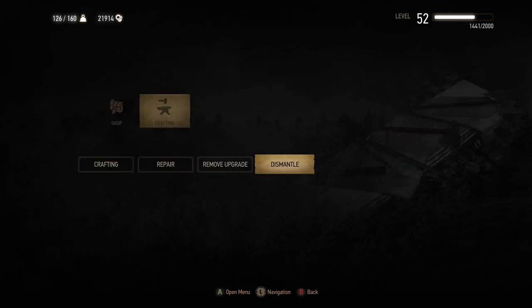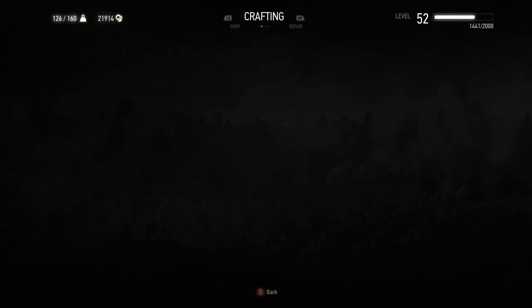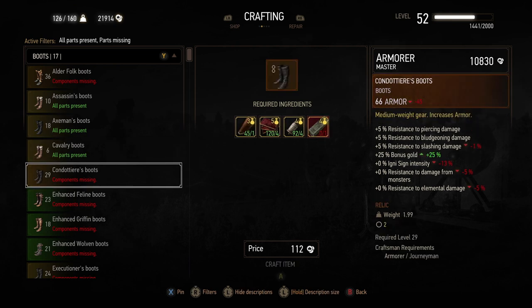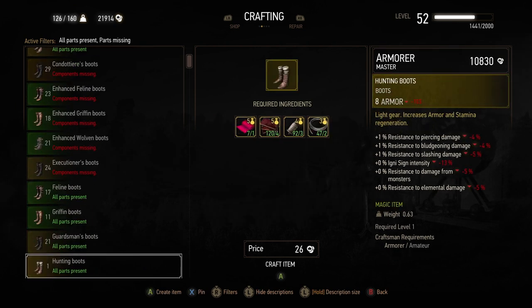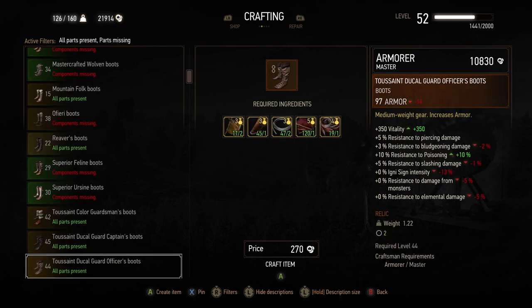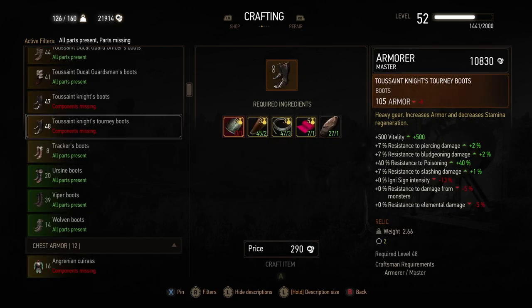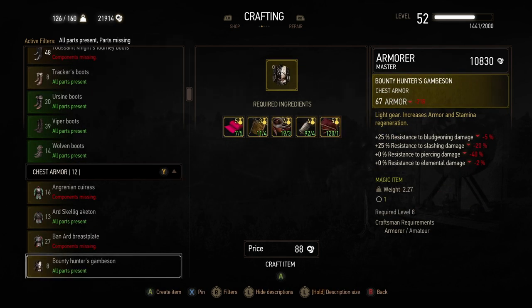Going back to crafting — as you go through all the diagrams you've collected, you can decide whether they're good or bad for your character. My character in the top right is level 52, so I'm very late in the game. But if I flick through, I can see what might be of interest. Even if I built this one, it's not as good as my current stuff — it says 'Armor minus 6' on the right, so it's not as good as what I've got because I'm level 52.